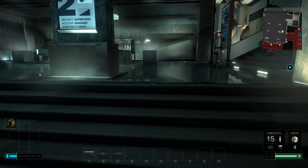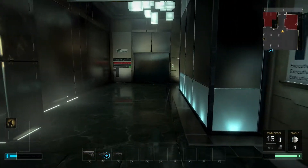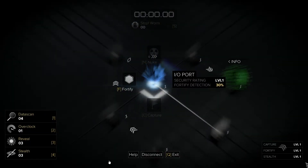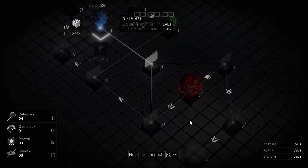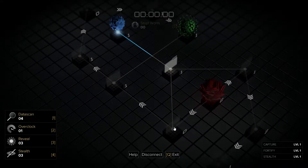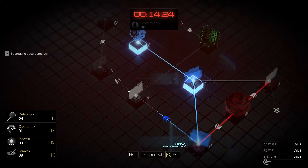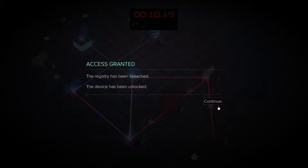This is all pretty good so far. We've ducked around the corner here so we're alright. I'm going to hack this terminal. Where do we need to get to? We need to get to there — we need to go all the way around. We're just going to capture it and get the door open.